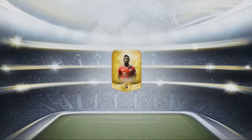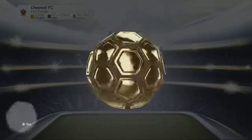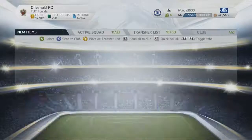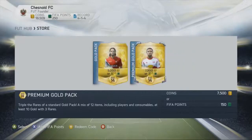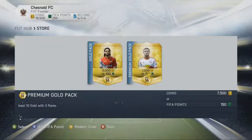We open this premium gold pack and we get Atsu again - another player we've already pulled in this particular pack opening. Nothing else of any particular note so they can be quick sold. Probably should have sold it on the transfer list but never mind - have to forgive me for that. 150 FIFA points left. Let's see who we get in this final pack.